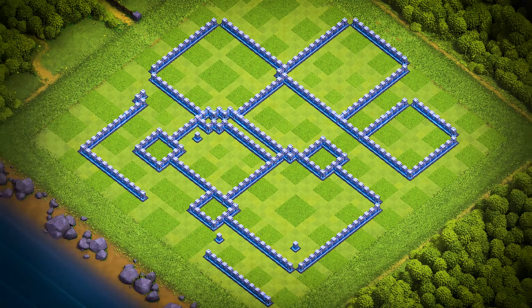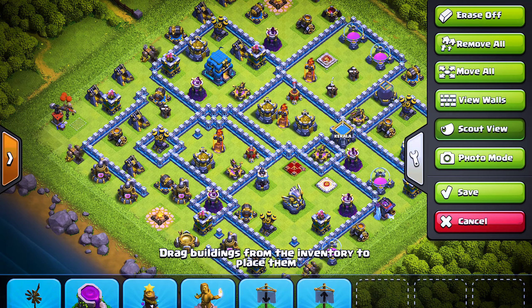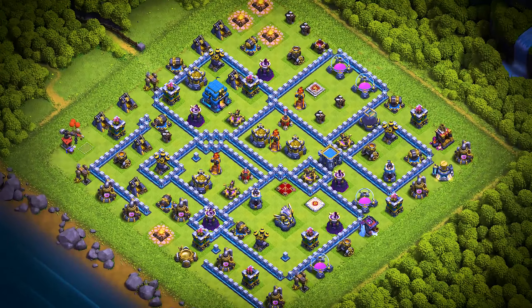TH-12 base number 8: this Town Hall 12 base design is an anti two-star trophy pushing, war, and clan war league base. For clan castle troops, use one electro titan, one headhunter, and two archers.